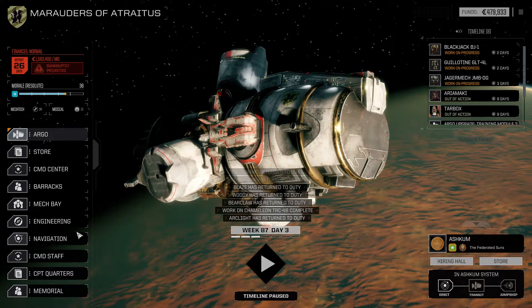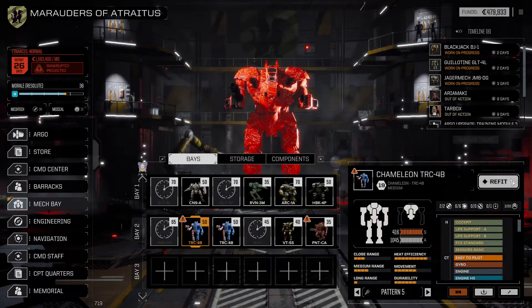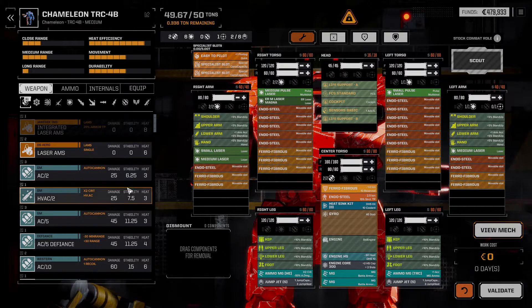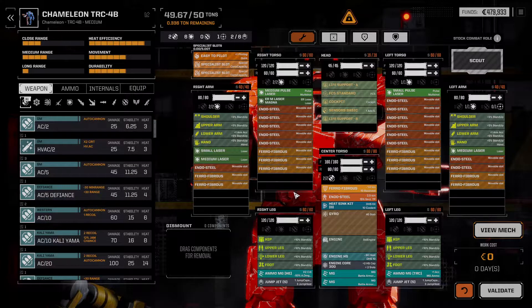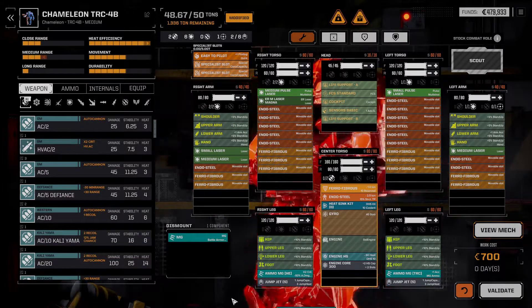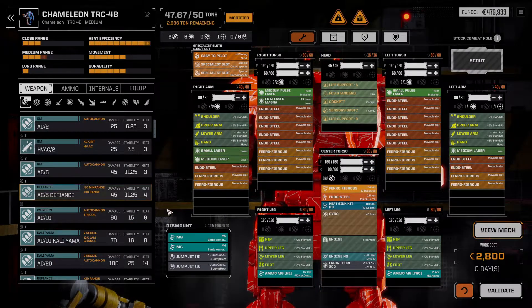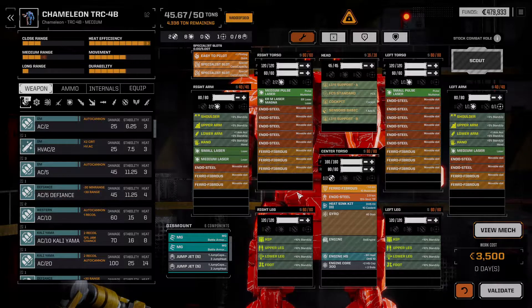The Chameleon is now done. Let's check to see if it needs any additional work — it does not. However, I think this is a good candidate for heavy lasers. It does run a little bit hot. We can ditch the machine guns as well as the jump jets — those are very not necessary. We ditched that. We have four tons available.